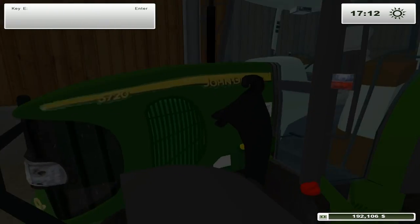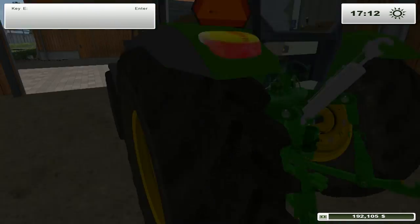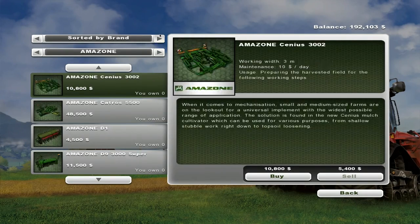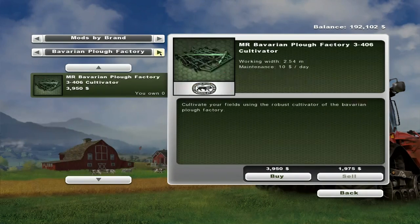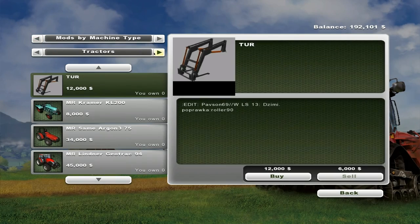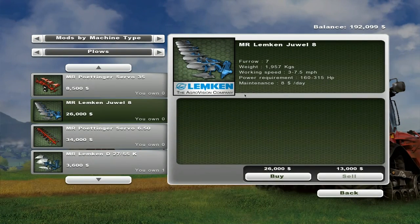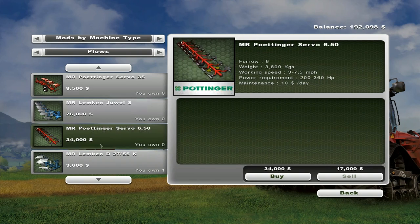I do kind of want to keep the tractor at the moment. I probably could get rid of the plow - I don't foresee using it. We've got enough money, we should be able to afford something slightly bigger. 315 horsepower - technically our John Deere has that much horsepower, so that might work.